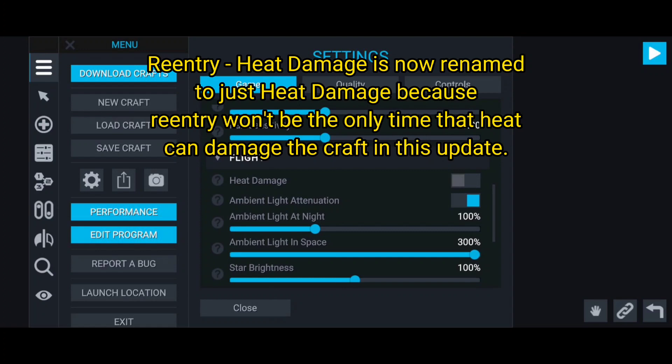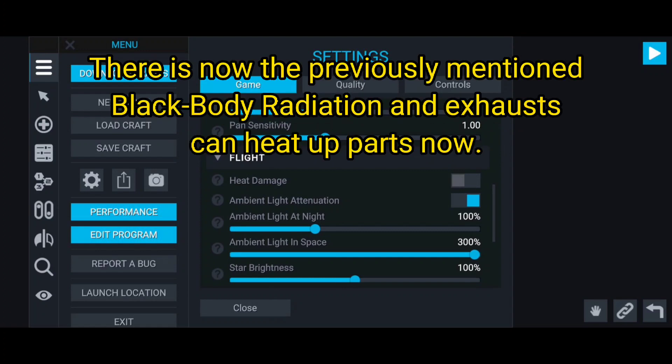Feature 6.5: re-entry heat damage is renamed to just 'heat damage.' It's renamed because re-entry won't be the only time that heat can damage the craft. In this update there is now the previously mentioned black body radiation, and exhausts can also heat up parts.